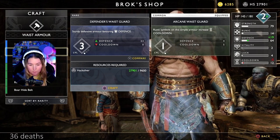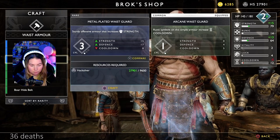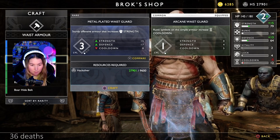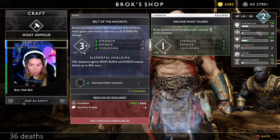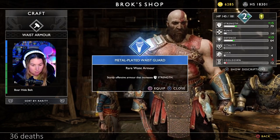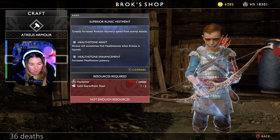What do we currently got? Defense four, cooldown five. We don't have enough ancient scrubble. I think that one's not bad. Now where do we go from here? I'm gonna make this. We don't have enough hack silver for anything.